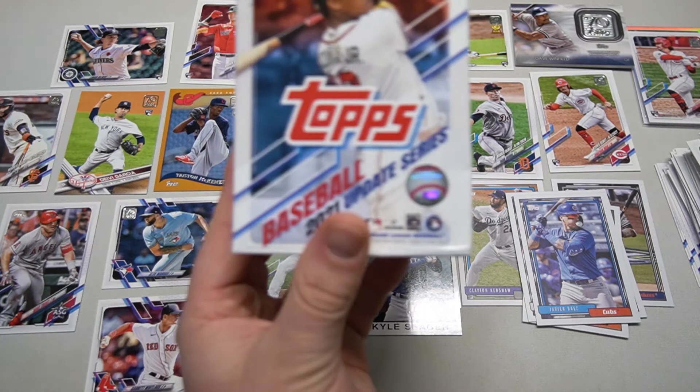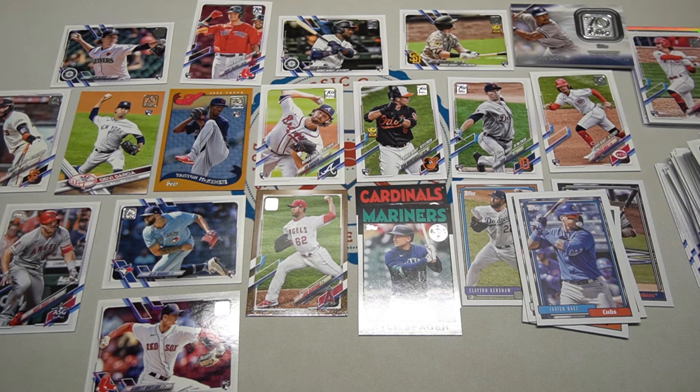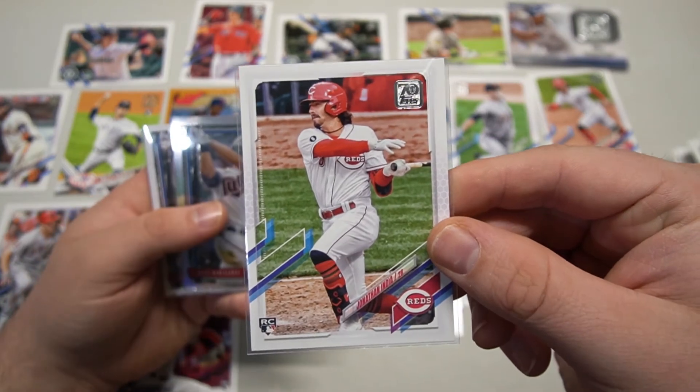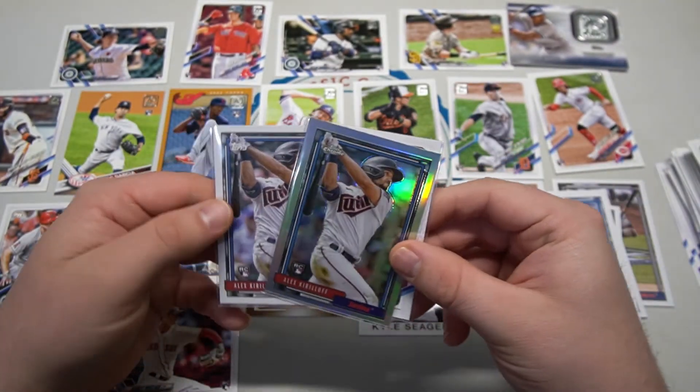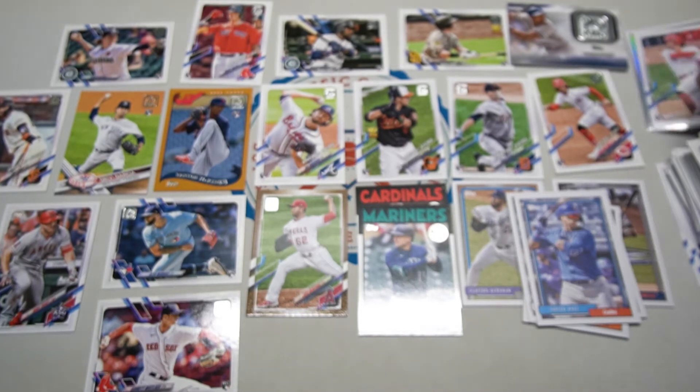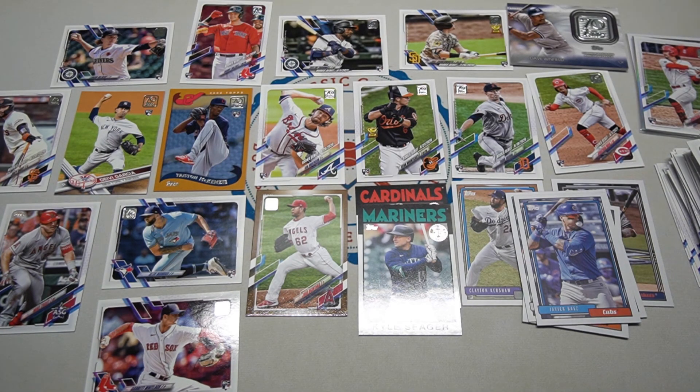That was our 2021 Update blaster box. Decent rookies — Alec Manoa, Garrett Whitlock, Tristan McKenzie, Davy Garcia. Some special inserts, a lot of rookie debuts, Logan Gilbert. The big winner of course is the Jonathan India — I love that one, he is a special player. And how about some Kirilloff special — I like that a lot. So going with these top two cards of the box. Hope you guys enjoyed that. We'll be back on Wednesday for another video. As always, keep collecting, care for the cards, and most importantly care for each other — catch you next time.